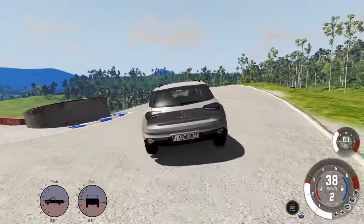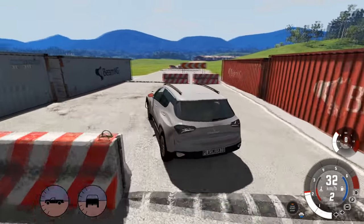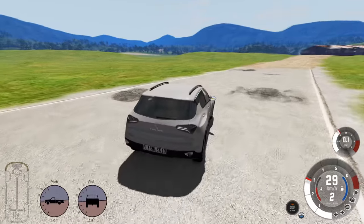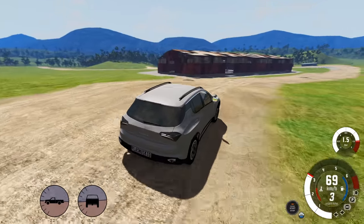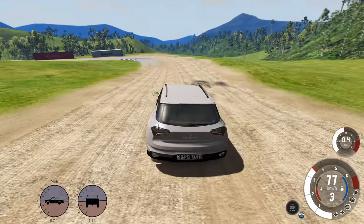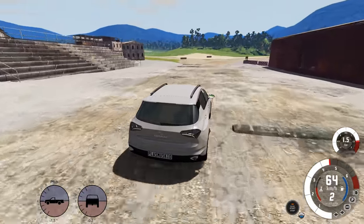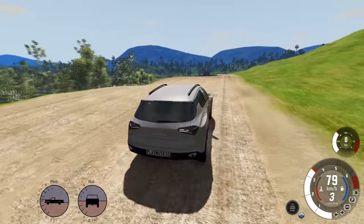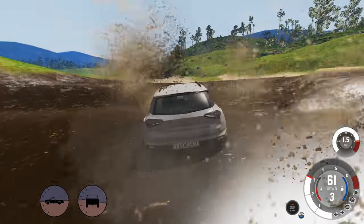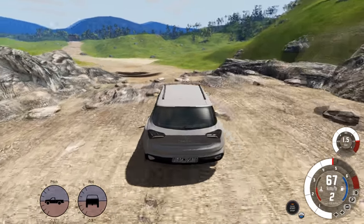Immediately off the jumps we've already bottomed out at least once and broken the back fender a little bit. This was the one that broke its steering a little bit on the last off-road run. It's getting bounced around quite a bit. I don't really see a lot of these sections challenging it too much in its current state — being bounced around is one thing, but being thrown off a jump or into rocks is a whole other thing, and I think that's where it's going to really get destroyed. So far it seems to be only bodywork taking a beating.